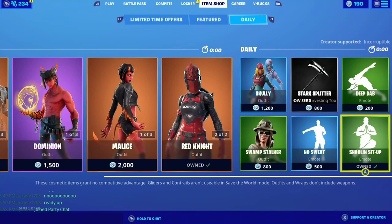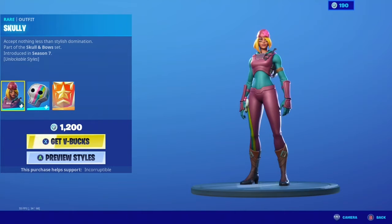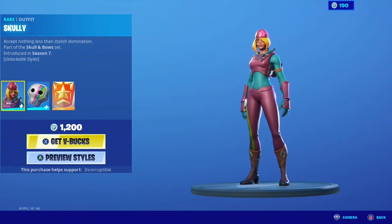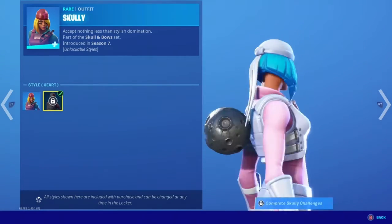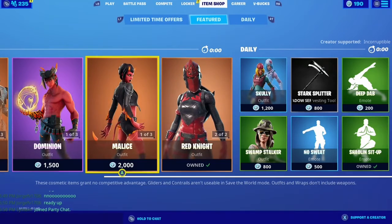We got Scully as well — Scully is pretty cool. 1200 V-bucks. There is an edit style. I like the edit style more than the original. It's called Heart — it's white and pink. I like that. Gonna do some challenges for that.